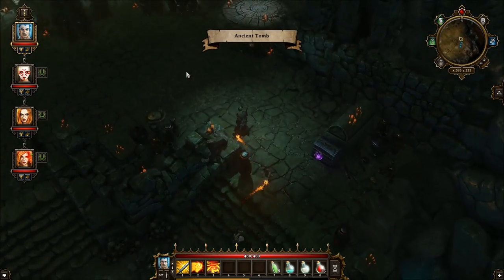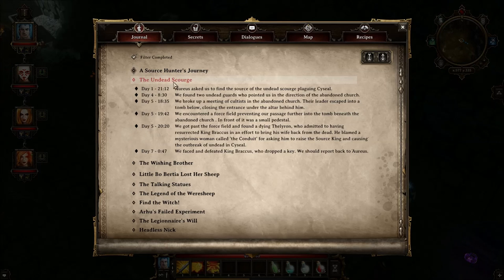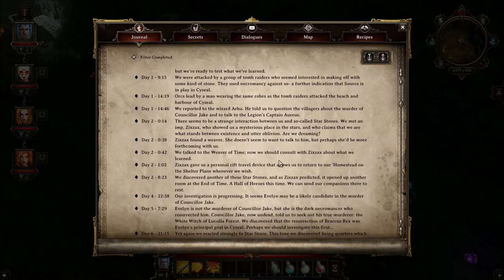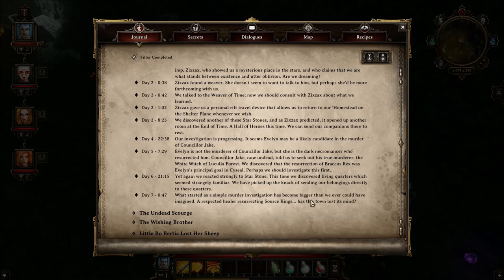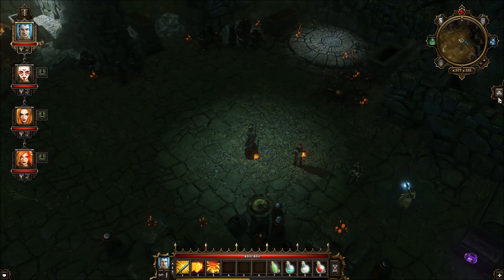Let's stop the search for the key because we don't want to waste too much time. Let's go in the journal first. So the undead scourge — who dropped the key? We should report back to Arus. It dropped the key, okay, so we'll go back to Arus and see what that key is all about. We probably have to go back to the homestead too. I'm assuming something will happen. We also want to go see Arus.